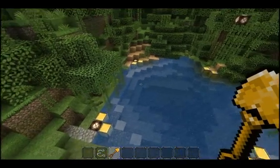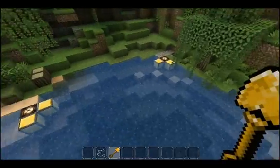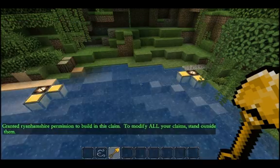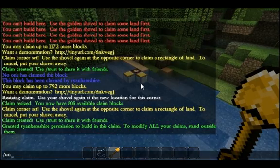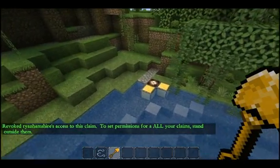If you want to give another player permission to build in your claim, all you have to do is fly inside the claim and use the trust command. That'll grant another player access so they can help you build. If you change your mind later, there's just an untrust command — it works the same way and removes that person's permission again. Really easy. Thank you.